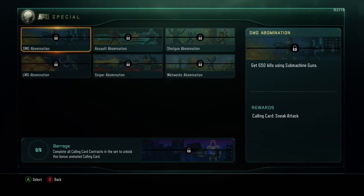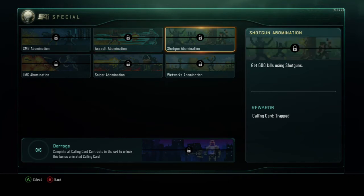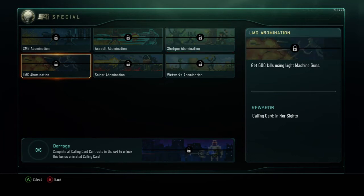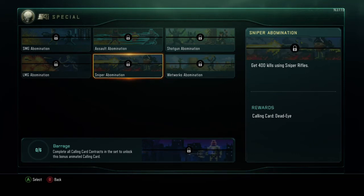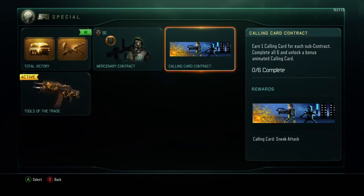For SMGs, you need 650 kills to get that player card. For Assault Rifles, you need 650 kills to get Assault Rifle Abomination. You need 600 kills with Shotguns for that player card. For LMG you need 600 kills. For Sniper Abomination you need 400 kills with Snipers, and then for Wetworks you need 300 to 400 kills using melee weapons.